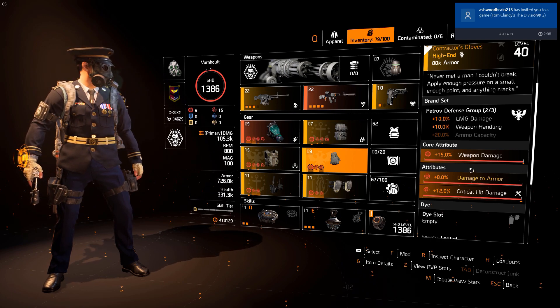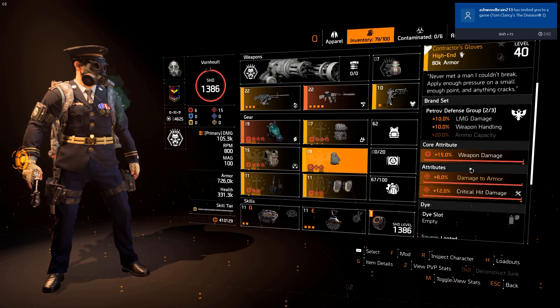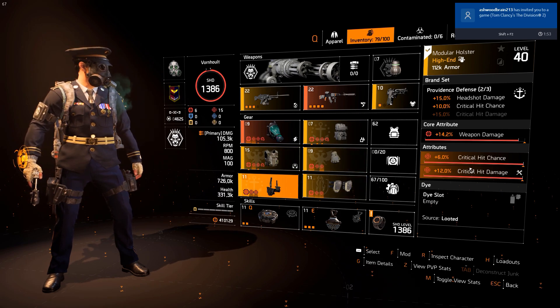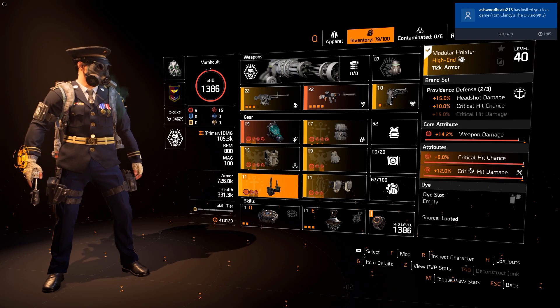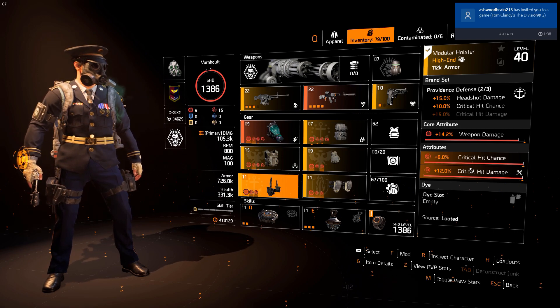The gloves are rolled with 15% weapon damage, 8% damage to armor, and 12% critical hit damage. For the holster, we have the Providence Defense second piece — this grants the second set bonus of 10% critical hit chance. It's rolled with 14.2% weapon damage, 6% critical hit chance, and 12.0% critical hit damage.